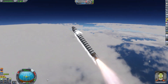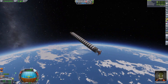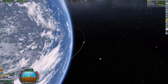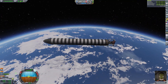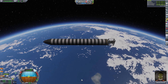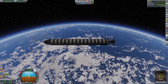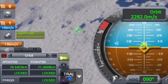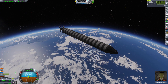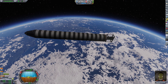We have 196 meters per second left over - we are in orbit. This is going to be our first SSTO ever. Turning off SAS to try to save some power. Both objectives are good: escape atmosphere and orbit Kerbin - we're good. Now here comes the tricky part: landing.